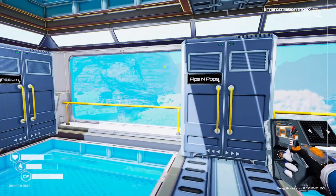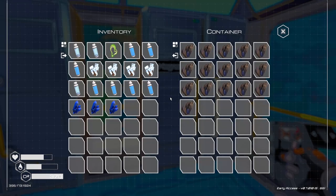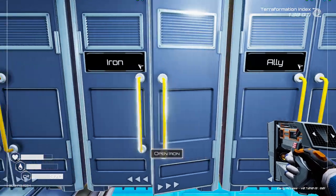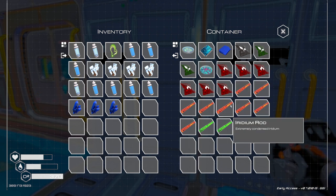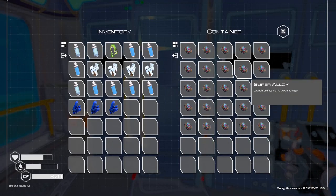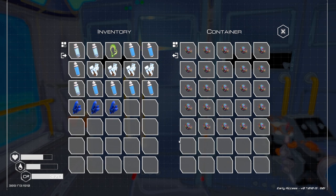We've got a lot of stuff going on here - pips and pops, all this stuff in there. We've got some magnesium, silicon, titanium - not a lot of that. Quite a lot of alloy, iron - pretty good. We've got cobalt and a lot of super alloy. I'd like to get this out and take it back to our main base if I can.